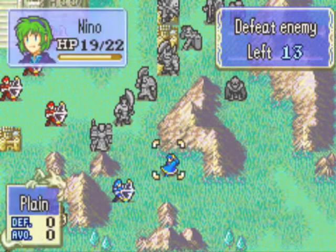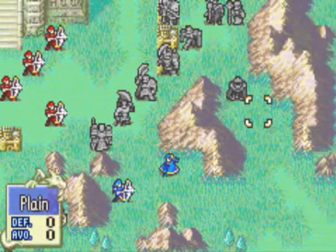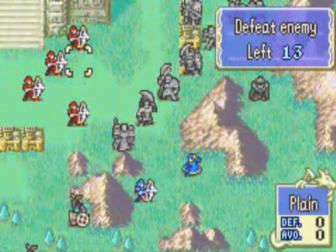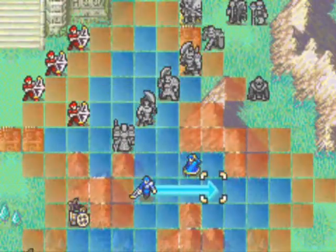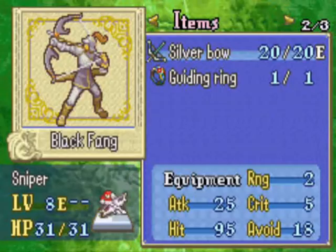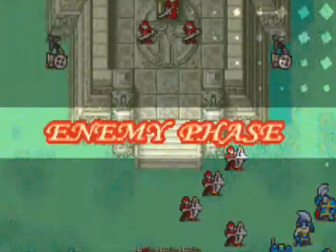So that I can get Nino close enough to attack these snipers, because I really want her to be the one to reap the experience here. She's only 10 levels away from promoting, which shouldn't be too bad with there being four of them here. If I can get her to attack a few of them per turn, that should be good.